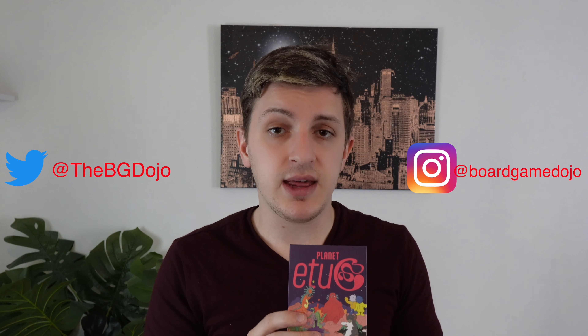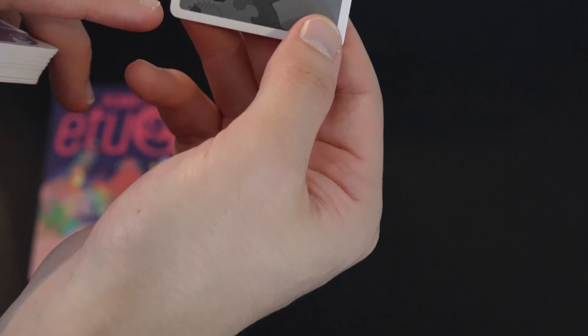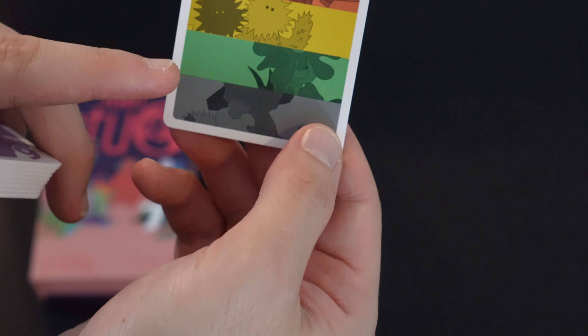What makes Planet Eiyuku special is that there are two ways in which you can climb: one is by number, which is pretty usual for a climbing game, but the second is by suit or color.